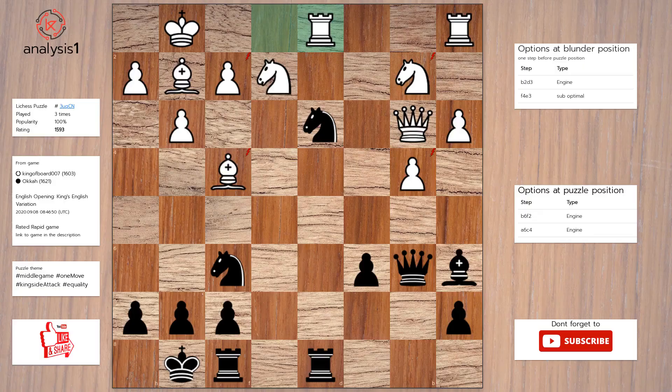Threats in puzzle position are: Queen takes pawn check, Queen takes pawn, Knight takes pawn, Knight takes bishop, Knight takes pawn, Knight takes knight. Here are the checks: Queen takes pawn check.